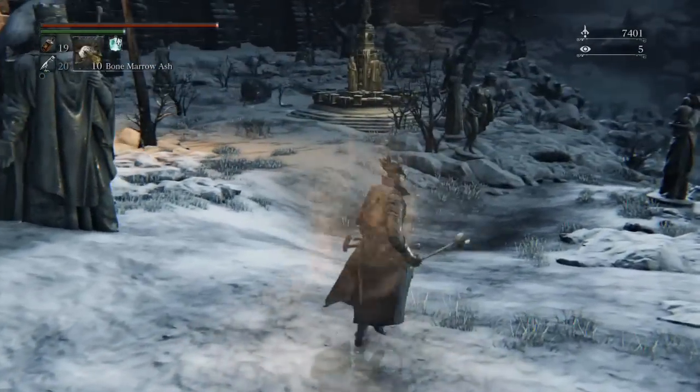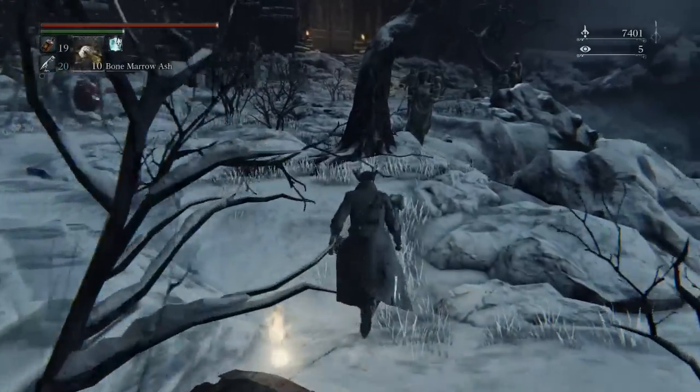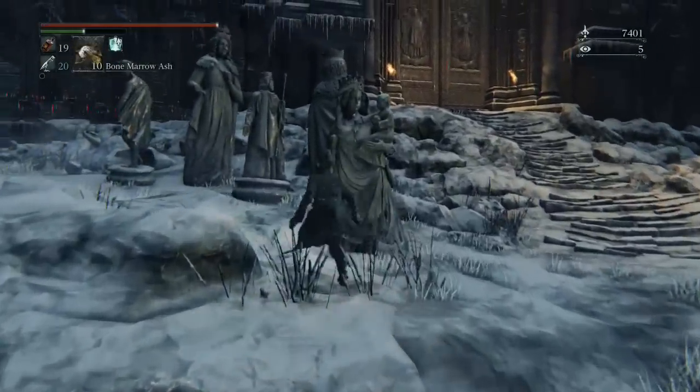They have insanely long-range jump attacks. Their attacks are meant to punish blood vials and healing. When you back off, that's actually a trigger for them to use an attack. If you do get in a fight with them, just try and get round behind them and bolt.